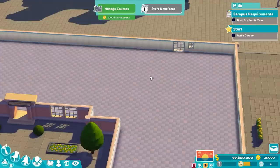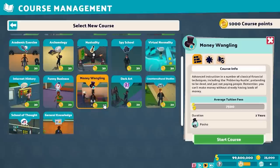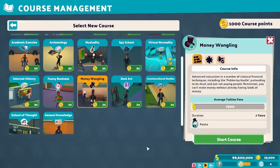Today's first entry is going to be Money Wangling, one of the best classes for, as the name implies, making money in the early game. Money Wangling is a two-year program that takes 20 course points to get online, so not too hard. It attracts only the Posho student type, which is actually a rather important aspect of it. Poshos are really good in the early game — they give you money. Early game money is typically very tight, so getting more money more quickly is the name of the game. It's also the highest base tuition of all the two-year schools. There are plenty of three and four-year classes that have higher bases, but for a two-year one, this pays pretty darn well.